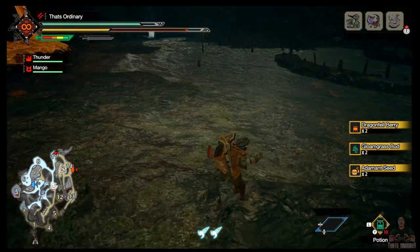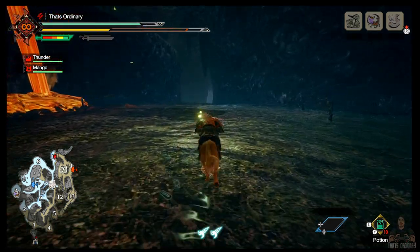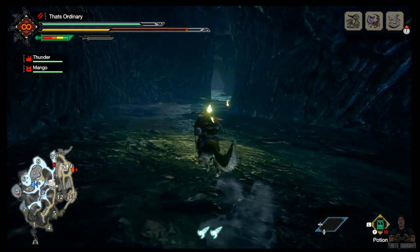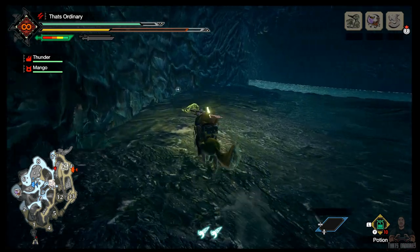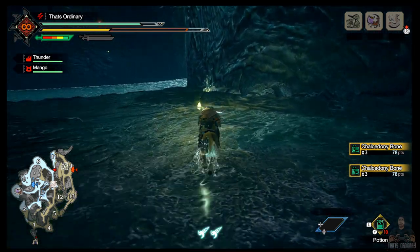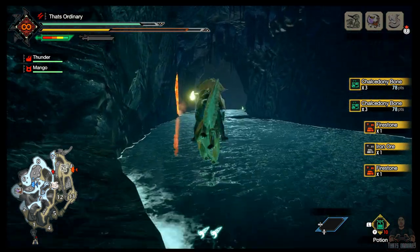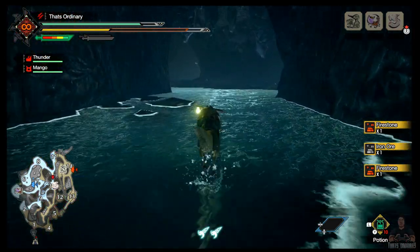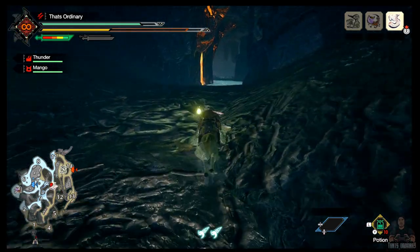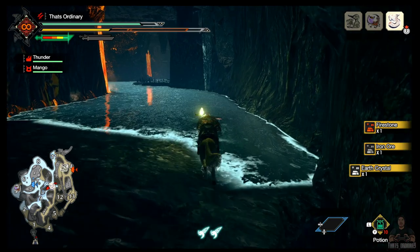Drop straight down this hole here and we land back down at map eleven. Running down, there'll be another mining point to hit on this corner here. To keep the respawn times nicely timed, I'll stop and pick up these monster fossils because it's extra points. At this mining outcrop we've got some more firestone which is good. Now we want to make our way back towards the hole in map ten, take a left here. Last mining outcrop — some more firestone.